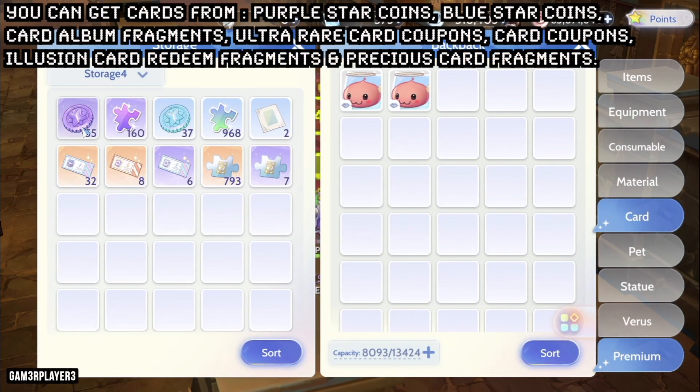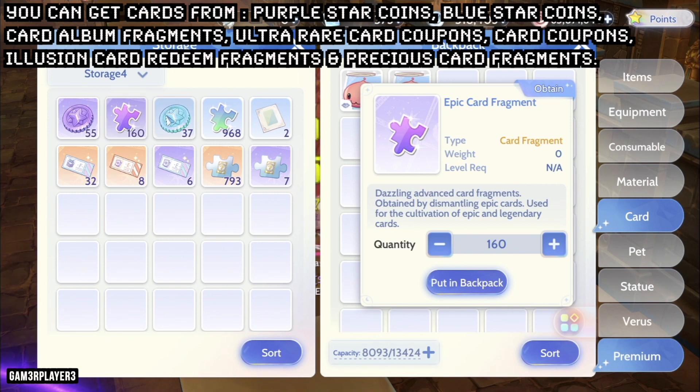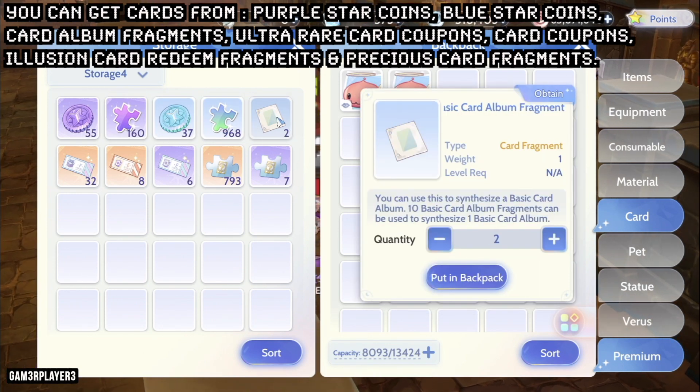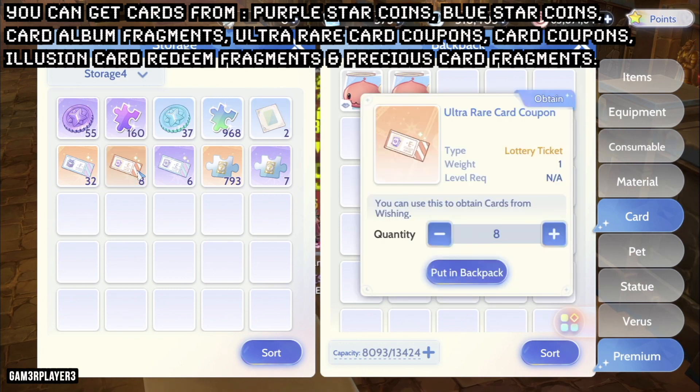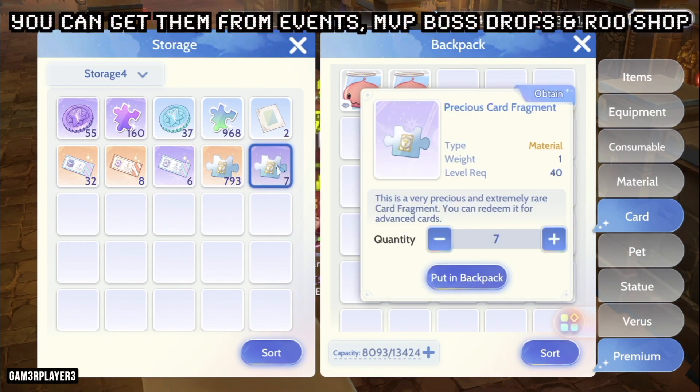There are a few ways to acquire cards in Ragnarok Origin, mainly from purple star coins, blue star coins, card album fragments, ultra rare card coupons, card coupons, illusion card redeem fragments, and precious card fragments. You can get these coins, coupons, and fragments from events, MVP boss drops, and the Ragnarok Origin shop.